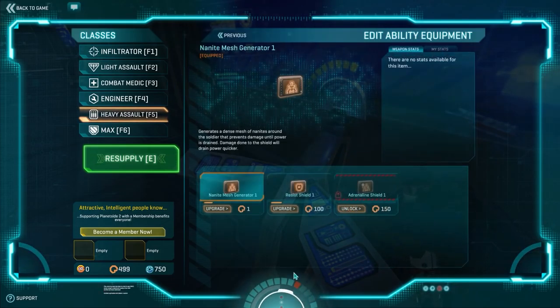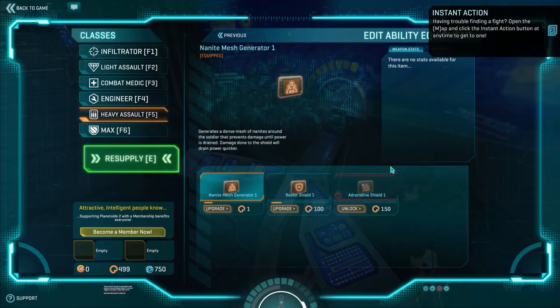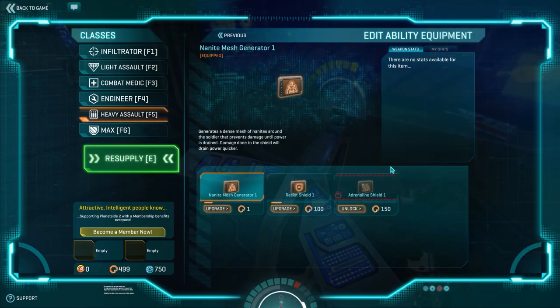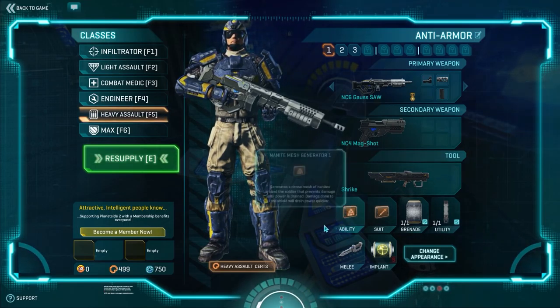Now let me check the ability screen. We're not going to worry about the ability screen for right now, because it's been a while since I looked at the math between Nanite Mesh Generator, Resist Shield, and Adrenaline Shield. These three all have different math behind them and I don't know which is the one you want to upgrade right now — I need to do some more research. It's difficult to find accurate information on modern Planetside 2 because there's a lot of outdated information out there. So we're going to leave that alone for now, but it is something you're definitely going to want to upgrade at some point.